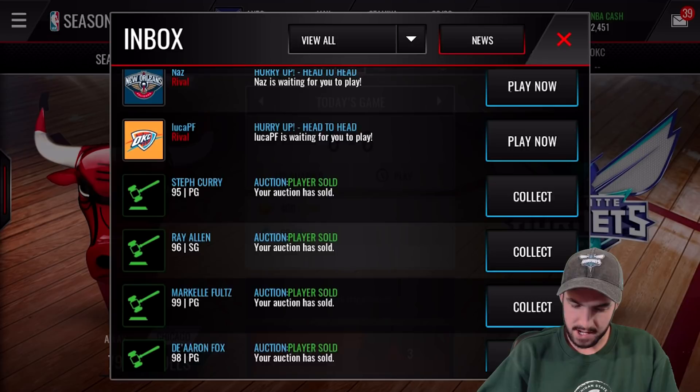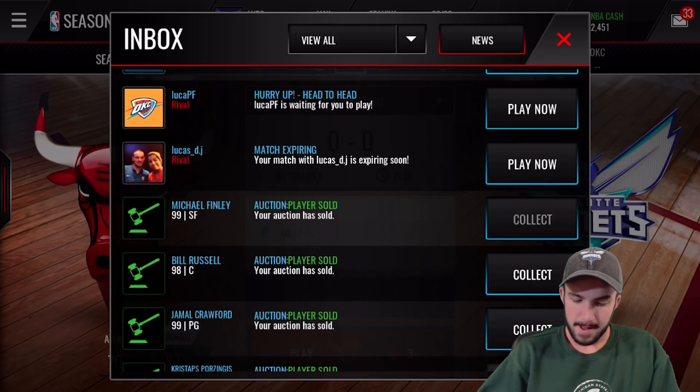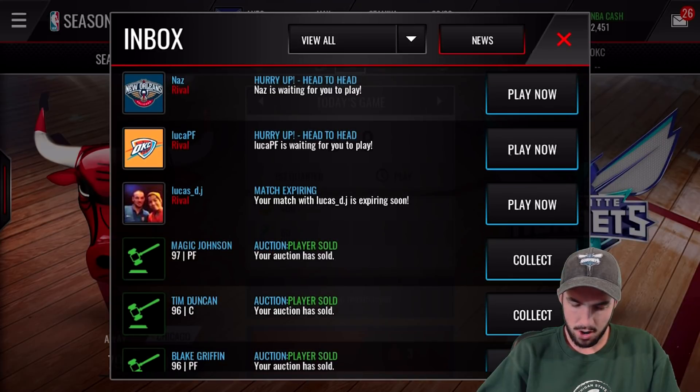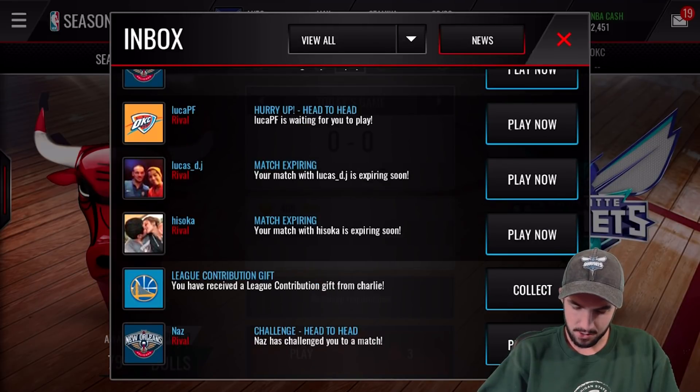Look at all these — these are the expensive cards I'm selling: Ray Allen, Markelle Fultz, De'Aaron Fox, Christian Laettner, Kyrie Irving, Michael Finley, Bill Russell, Jamal... oh my gosh. We're going to get so many coins off of this. And I'm pretty sure not even all my auctions sold, but still we're about to make so many coins.